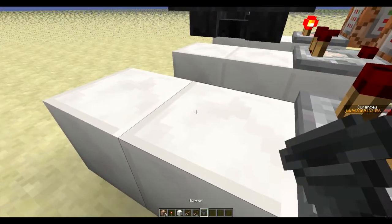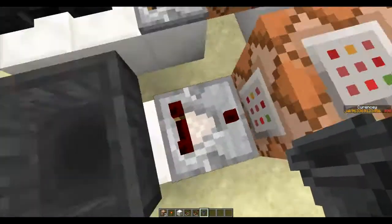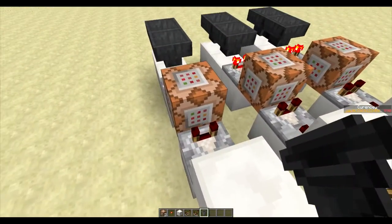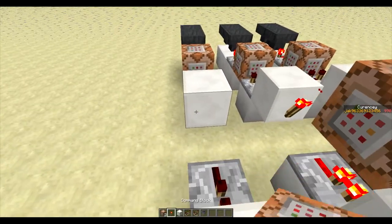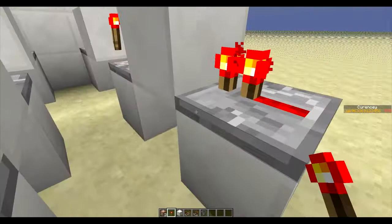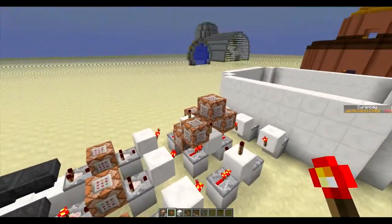Then you want to put a command block in the middle of the comparators. Then you have two hoppers — this is your timer — so the comparator reads off this and then powers this, which goes over here for the test, and powers this block, which then goes to the torch here. This is for the button so that it only works when you press the button. This is the AND gate, so you have two torches, one there and one there.